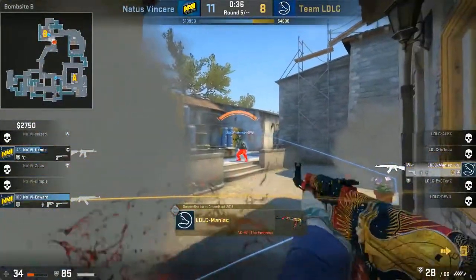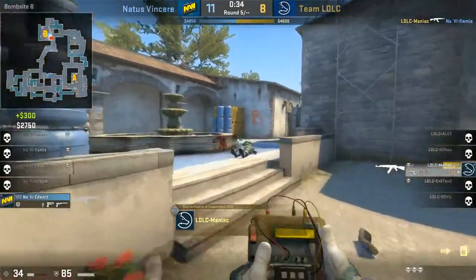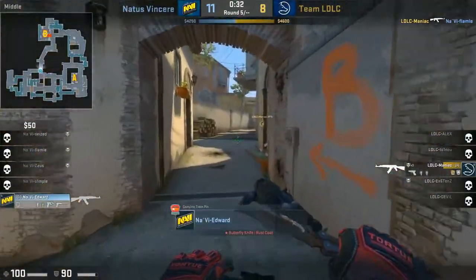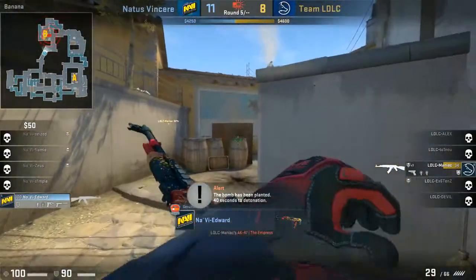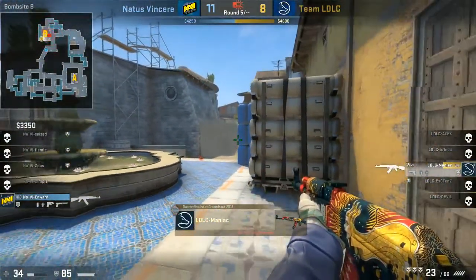38 seconds left on the clock, which means he does have plenty of time to do what he wants. That pick up onto the B bomb site is going to mean he's able to get the clean take. Now Edward needs to go for this full rotate, pushing along this banana position — Maniac has to hold carefully.